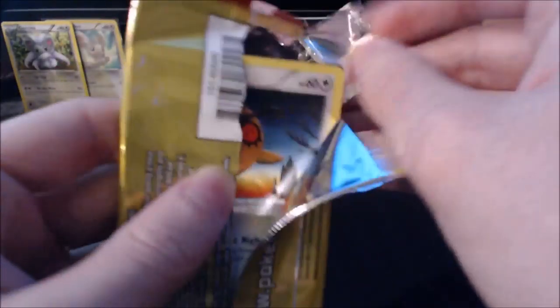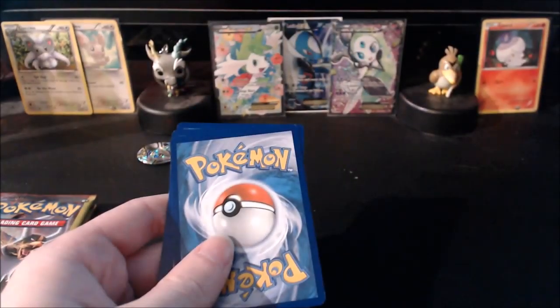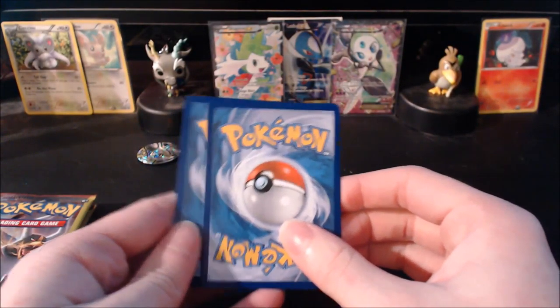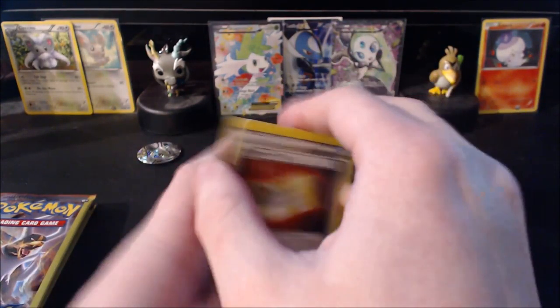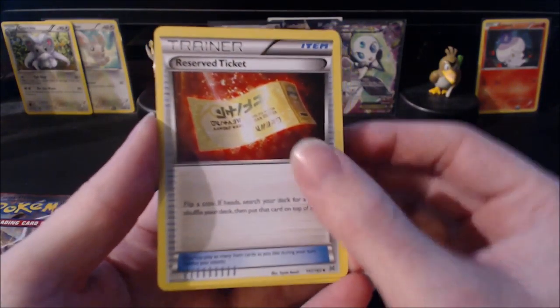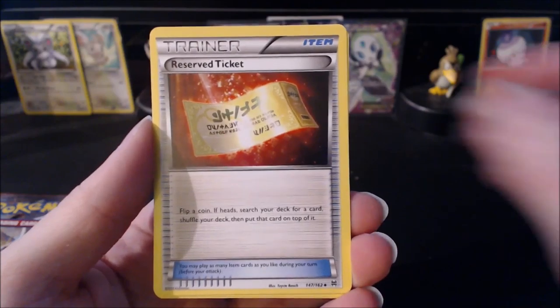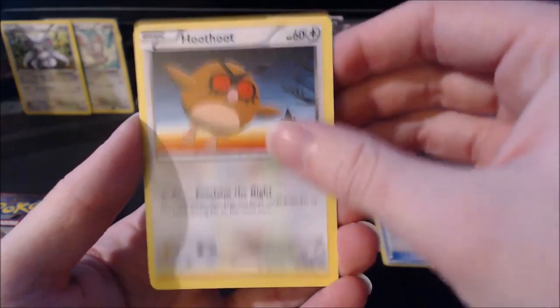Let's see what we can pull — hopefully we don't ruin the arts too much. That one was pretty ruined. This is not a code card by the way, just an advertisement card. We'll move this one to the front and see what we get — the middle card is always the best. We have a Reserved Ticket, a Hoot-Hoot, and a Cyndaquil. Not too bad.